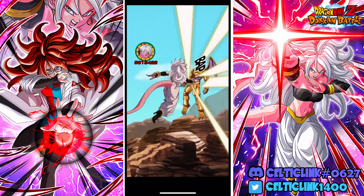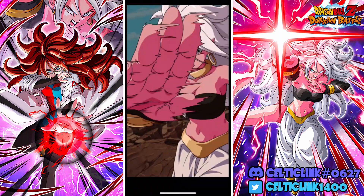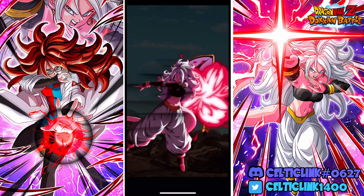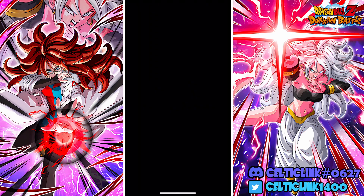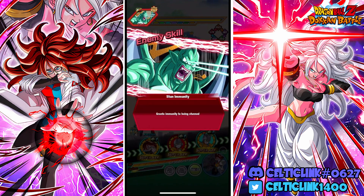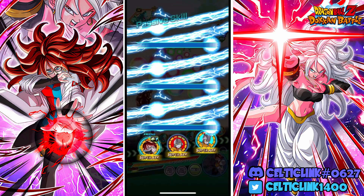This is a character where there's an argument for whichever build you choose. The extra supers give you more heal, the crit helps you early on, and dodge just helps you stay alive. There's an argument for each, so I'll definitely have to do a video breaking down the best ideas.